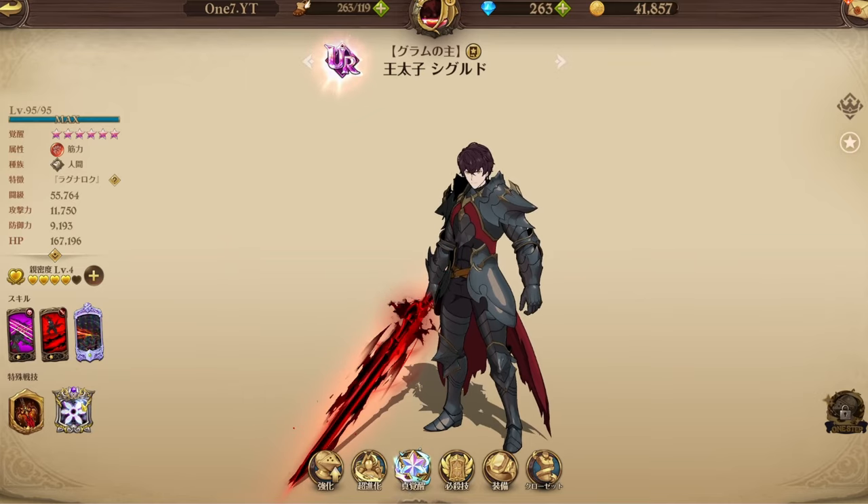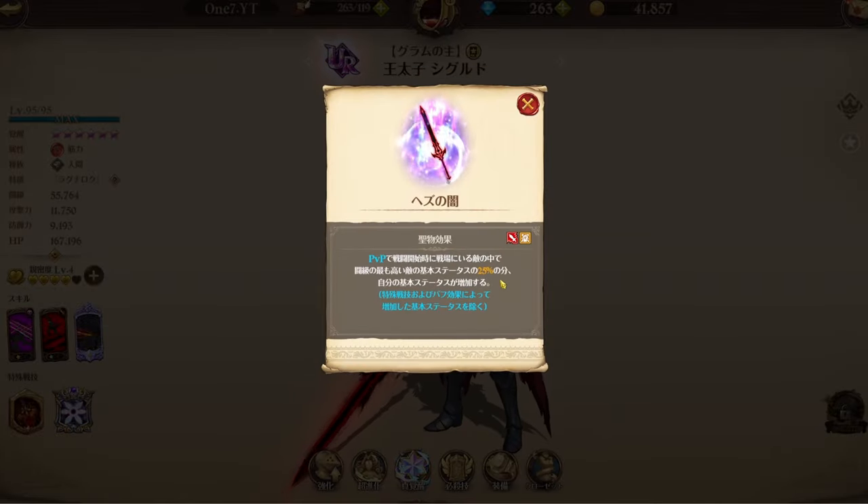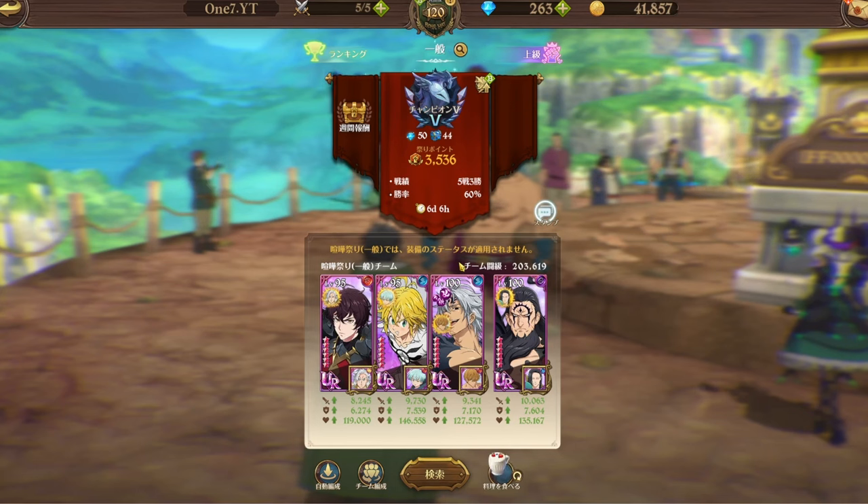Then we have his holy relic, which is pretty clutch. In PvP only, it increases the hero's basic stats by 25% of the enemy with the highest CC at the start of battle. Since pretty much every team out there is running DK Melee or Chaos Archer — and their CCs are pretty high — I think this is going to be quite fun to try out.